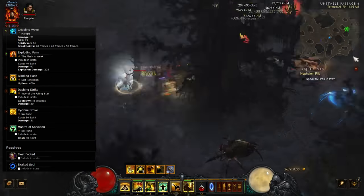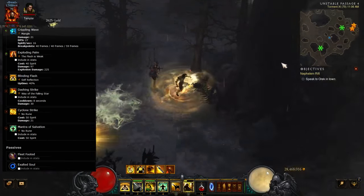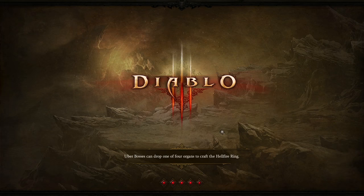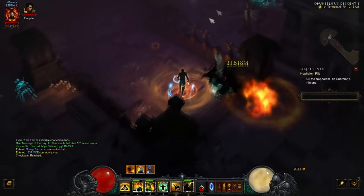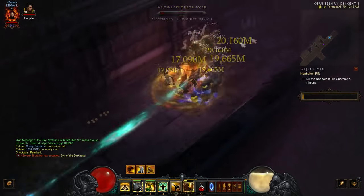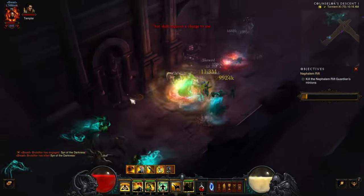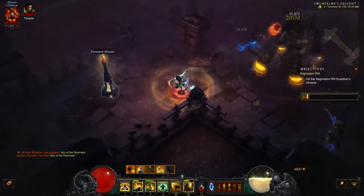You've still got Dashing Strike and Cyclone Strike. At level 20 you also get your second passive skill. Depending on how your Spirit is going, you can either use Exalted Soul, Chant of Resonance, or Seize the Initiative. If you're having no problems with Spirit, go with Chant of Resonance or Seize the Initiative. If you're having problems, go with Exalted Soul, and probably stick with Fleet Footed — unless your group is moving very slowly. Passives are really up to you, but those are the ones I recommend.